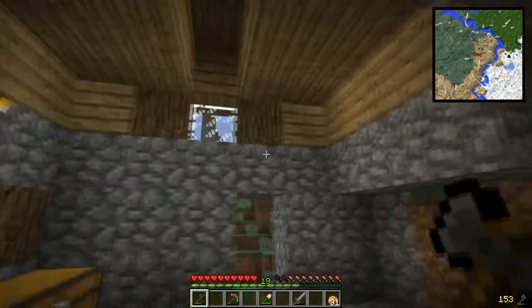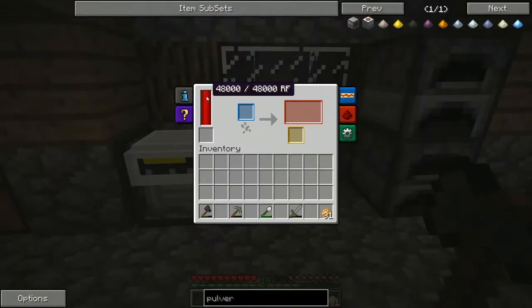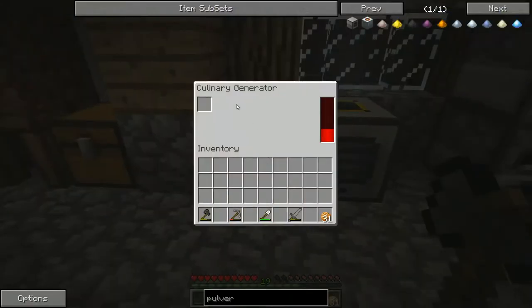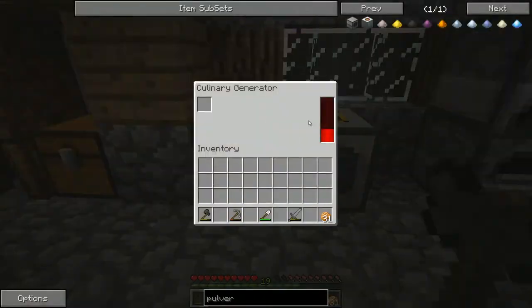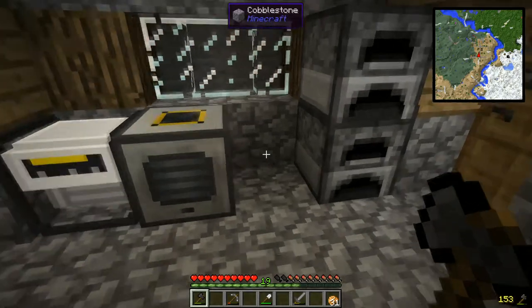Good news: the pulverizer is full of energy, and the culinary generator is actually storing a little bit of energy too, which is cool — I didn't know it did that. So we can hold off on the leadstone energy cell for quite a while. This holds 500,000 RF, which is pretty cool.